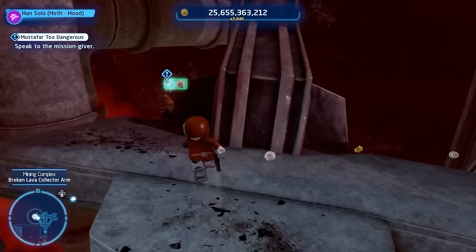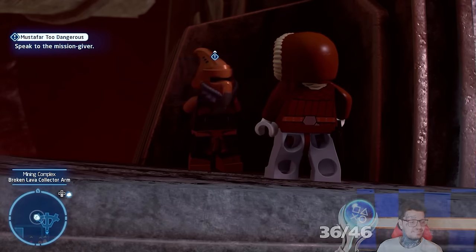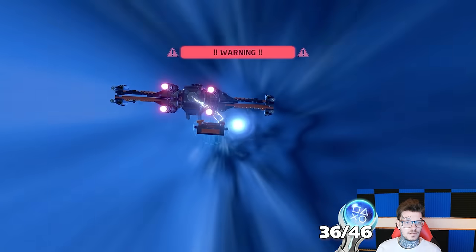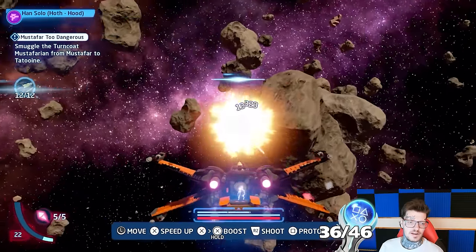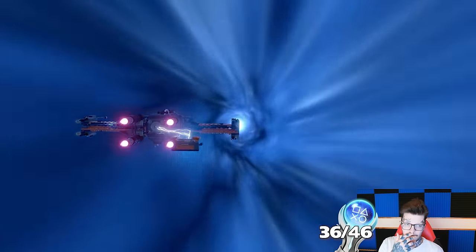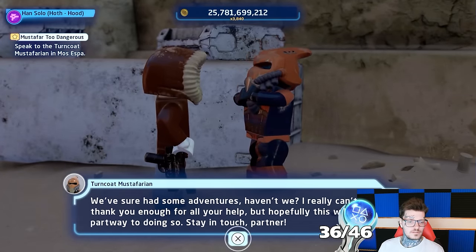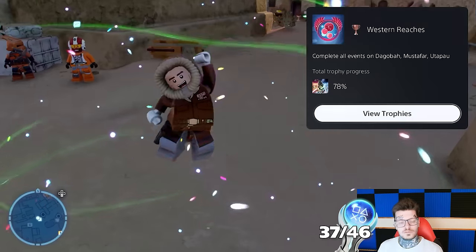I really was on the hunt for this platinum now, and I headed to the fiery planet of Mustafar to complete the last mission of a big chain there. I had to help out one of the locals and then deliver him safely to Tatooine whilst being attacked on the way. Here we go — final zone. Western Reaches complete. Complete all events on Dagobah, Mustafar, and Utapau.